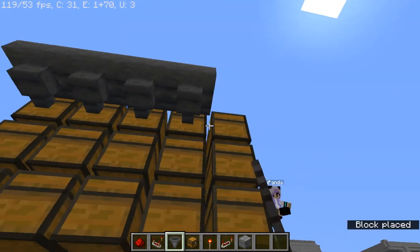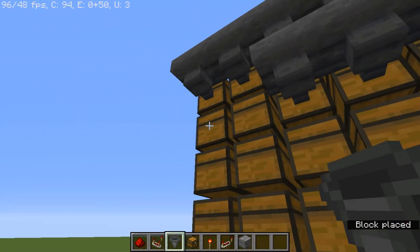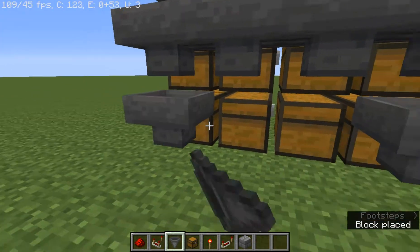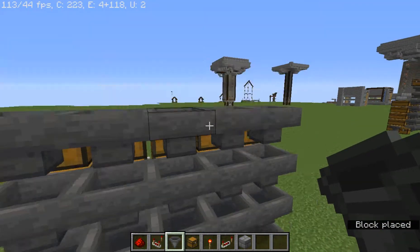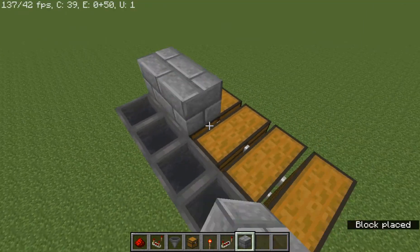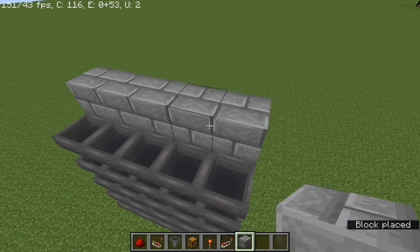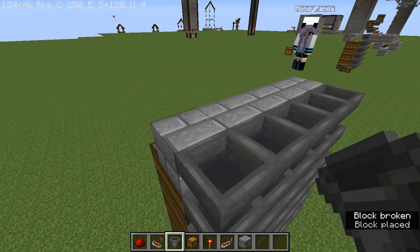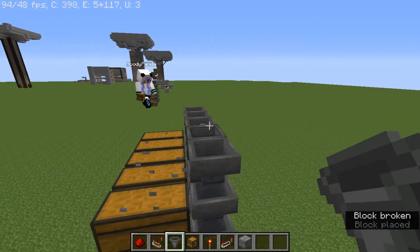We're gonna shift-click hoppers into the backs of these chests, just like so. And then what we're gonna do is take a temporary block, put it right across the chest like that, and lead hoppers into them. Then just take out the blocks.